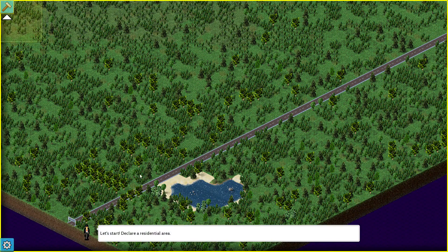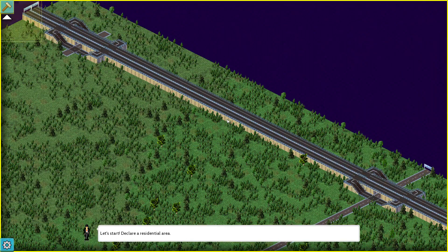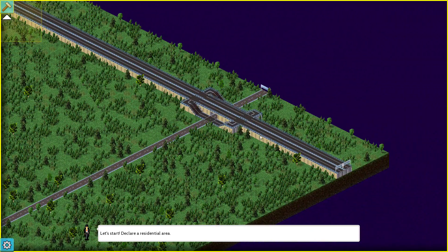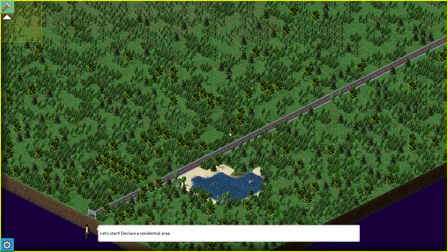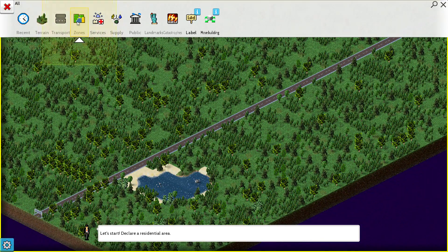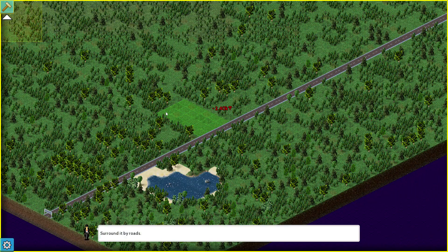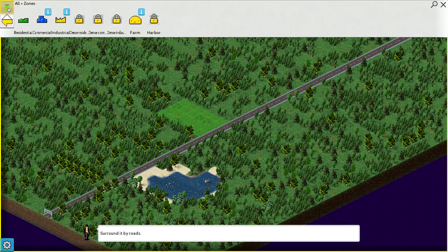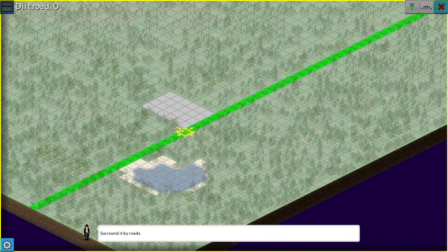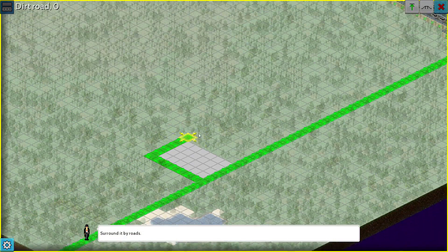Oh, here it goes — this is actually the tutorial. I guess it probably skips the residential thing. You can see there's a road system here connected — sort of like what you'd see in Cities Skylines. You need to be connected to the outer world, and there are two outer world connections. So let's go to our build menu, go to zones, do commercial. Instead of click and drag, you click and click, so it is a bit different.